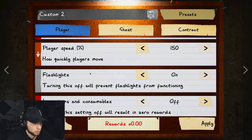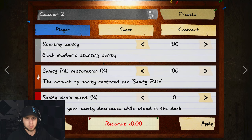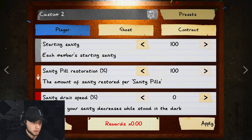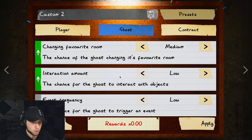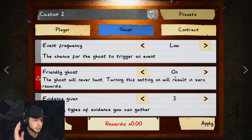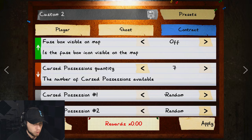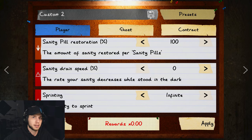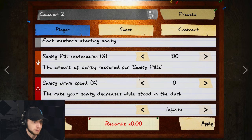Before we begin, I want to show you my custom settings for this — strictly for educational purposes. I have my player speed set to about 150, infinite sprinting on to minimize time used, and friendly ghost on because I don't want interruptions. The only thing about Cursed Possessions is that when they trigger a cursed hunt, the only difference from a regular hunt is that it's 20 seconds longer. So I've essentially got hunting off, and Sanity Pill Restoration is set to 100% so I don't have to reload contracts just because I'm out of sanity.